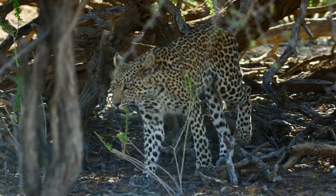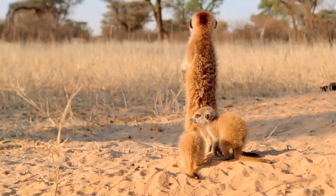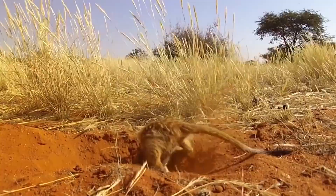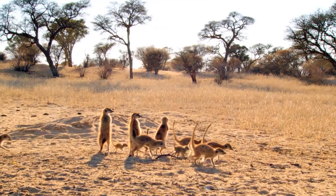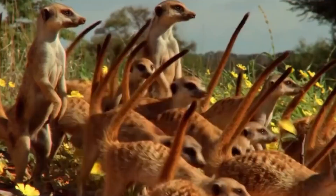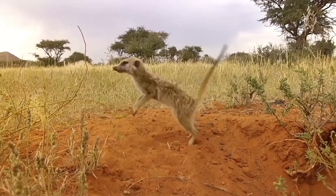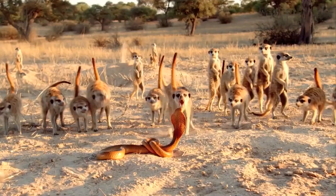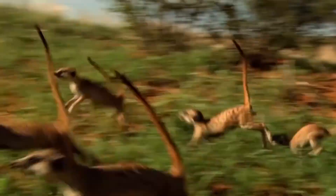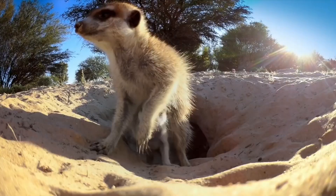How can a small and defenseless animal survive in the desert among large and aggressive predators? It's enough for him to be a professional digger, not to lose vigilance, and remember that the most important thing is to be part of the team. The hero of today's video is a fast, dexterous and very organized predator who is not afraid of the most dangerous snakes, eats poisonous scorpions, and participates in clan wars. It's about meerkats.